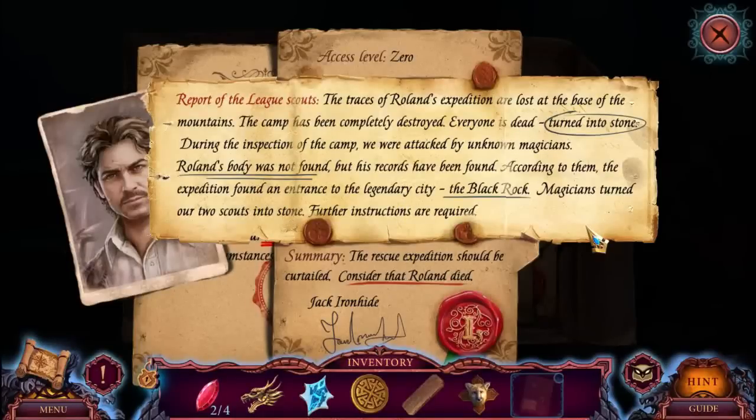We are lost at the base of the mountains - the camp has been completely destroyed. Everyone is dead, turned into stone. During the inspection of the camp, we were attacked by unknown magicians. Roland's body was not found, but his records have been found. According to them, the expedition found an entrance to a legendary city of the black rock magicians.